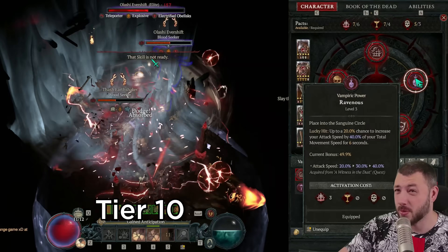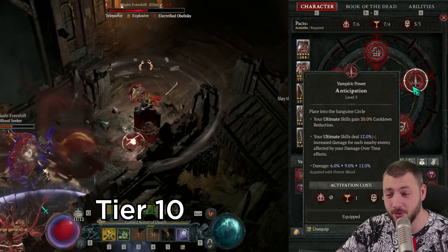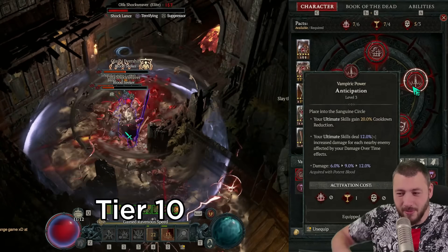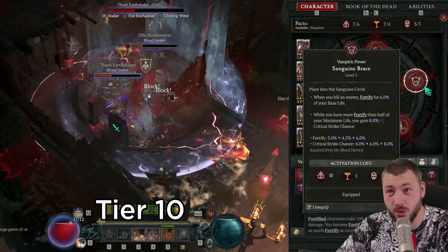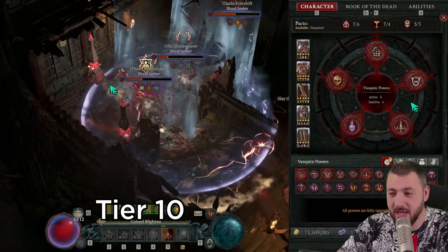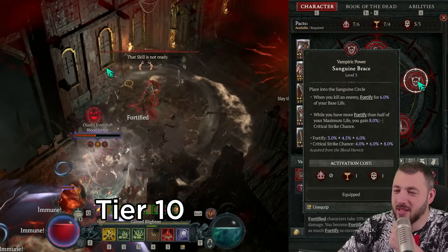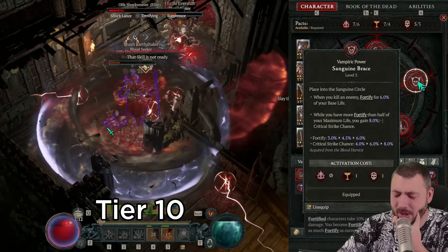We want flowing veins because it's really good for damage over time, and we want ravenous for quicker attack speed on corpse explosions to spam them faster. We also want anticipation for the multiplicative damage bonus on your ultimate skill to do more damage. That brings us to sanguine brace for more fortify and critical strike chance, leading to the point where we say yeah, why not domination?